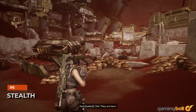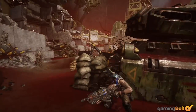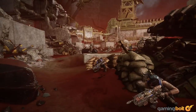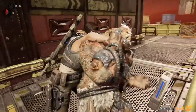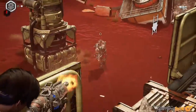Stealth: Gears 5 is still all about out-and-out combat, but for the first time ever in the series, you can start fights on your terms now, rather than being thrown into them without any say in the matter. The stealth mechanics in the game are rudimentary at best, but they can be pretty effective. Whenever you get a chance, take out as many unaware enemies as possible before starting a proper shootout to make things a bit smoother for yourself. The previously mentioned Cloak ability is also pretty handy in these situations.